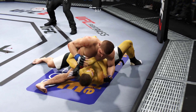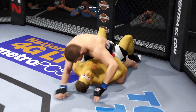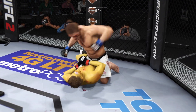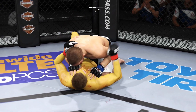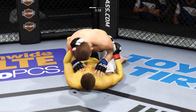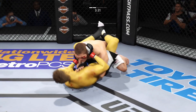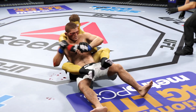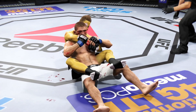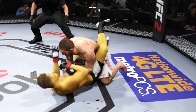Scramble. Nurmagomedov gets it back to side control, now able to posture up. Half guard. He lands a big shot from the bottom. Blood dripping — battle continues. He moves to full guard, he's got his back now. Habib Nurmagomedov is really doing a good job defending on his back here. His ability to defend from his back is absolutely textbook — young fighters should learn from the way this guy handles himself.